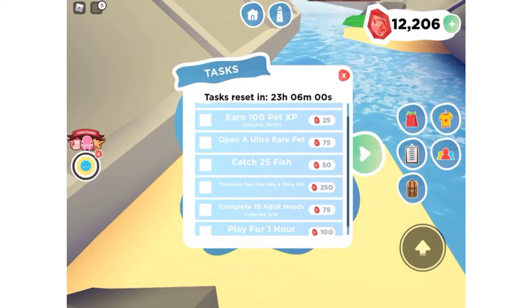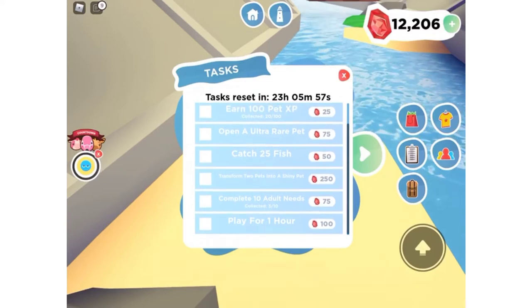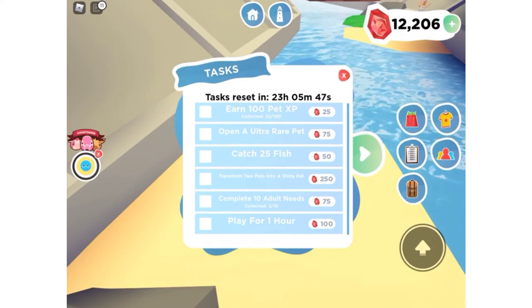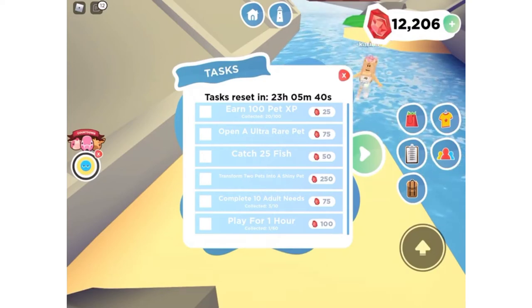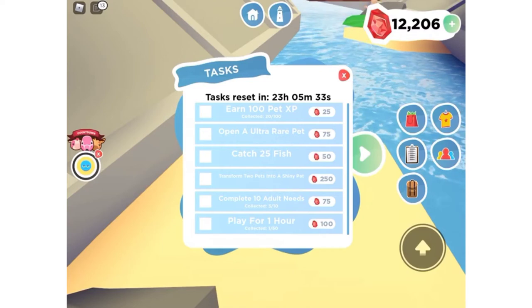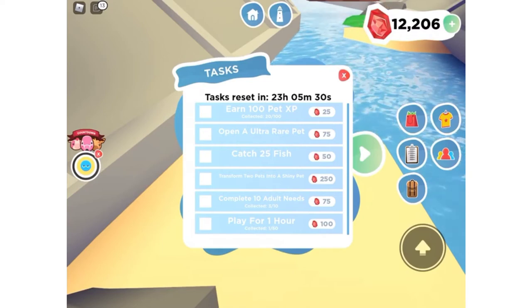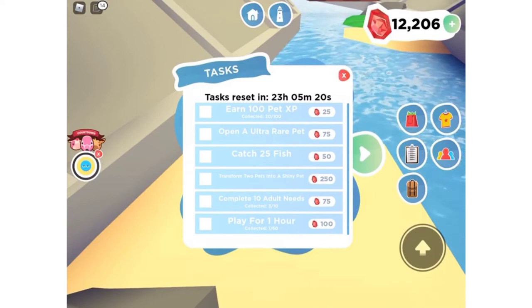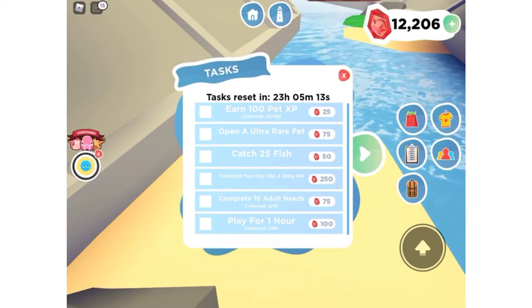You get 25 gems and then each time it goes a little bit higher. If you open a pet pod and get an ultra rare pet, that counts too. For catching fish it goes 25 to 50 to 100, and each one gets a different level. You can also transform your pets into shiny pets and complete adult tasks — first it's five, then 10, then 15 or 20. After claiming 30 minutes, the next milestone goes to an hour, then two and a half hours.